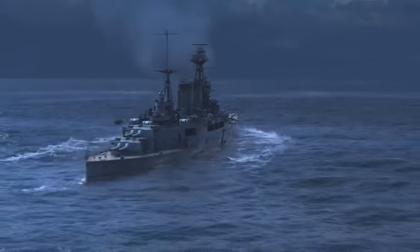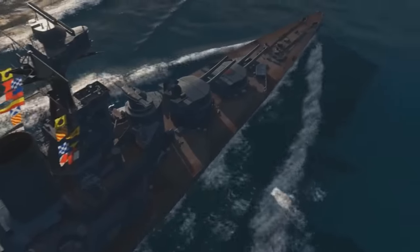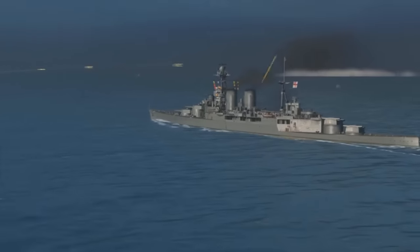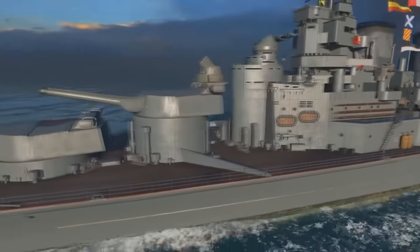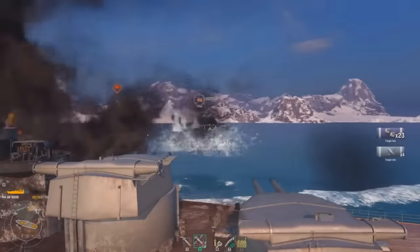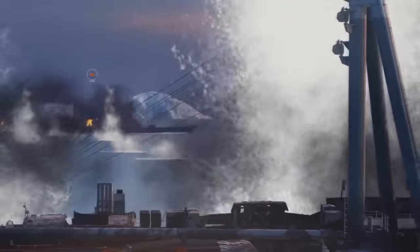So if you haven't picked up the game before, the link to download is in the description, and if you use the code 'warships' you can get a big starter pack which gives you 500 doubloons — that's the premium currency — 2 million credits — that's your regular currency — 7 days of premium account time, and after you've played 15 battles you also get a free ship. And of course this being a game, if you want to take Hood up against Bismarck except with a slightly more positive outcome for the British battlecruiser this time, you can do so.